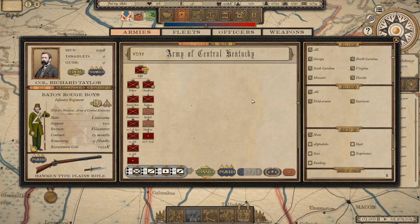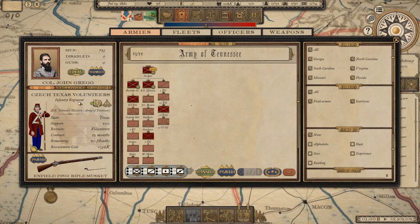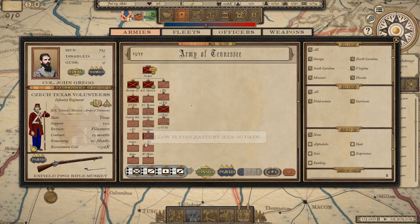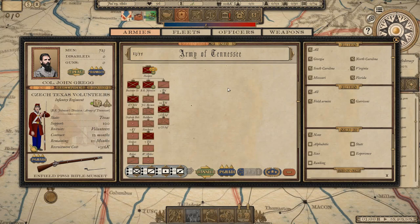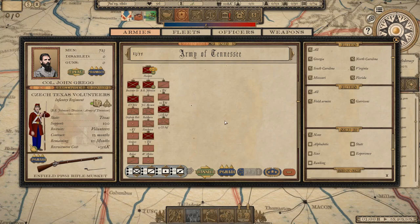For Mr. Mister, your boys are in the Army of Central Kentucky under Polk — unlucky, but Polk won't be staying. The Baton Rouge Boys under Colonel Richard Taylor. You asked for khaki trousers but I couldn't find khaki in-game; I've given them olive green tops and yellow tops. If that looks rubbish, just let me know and I'll change it.